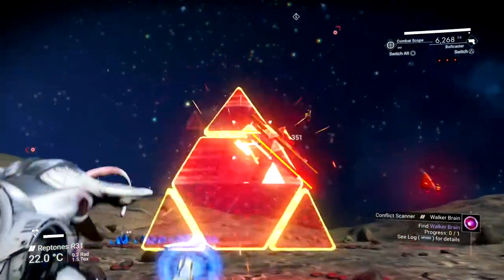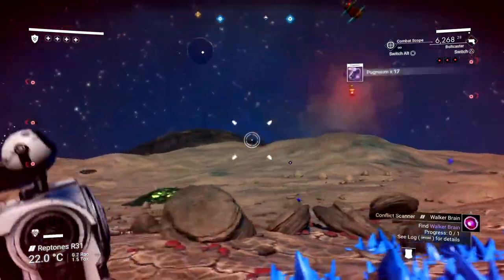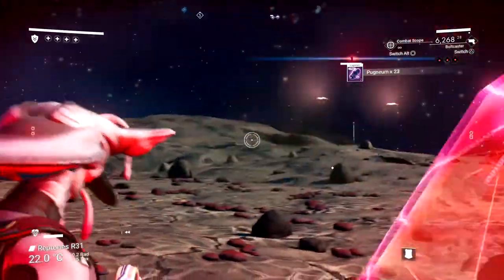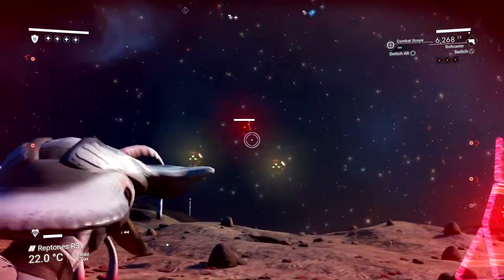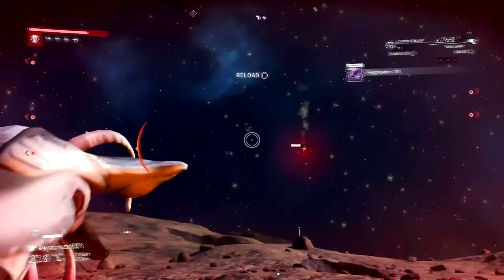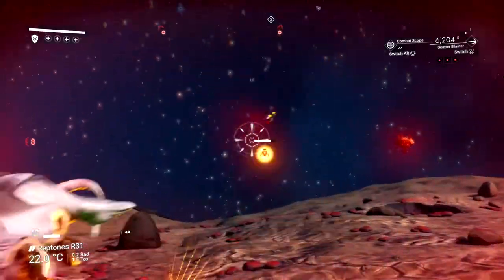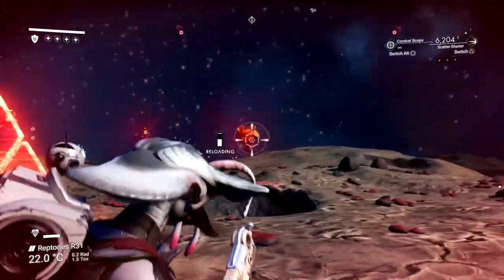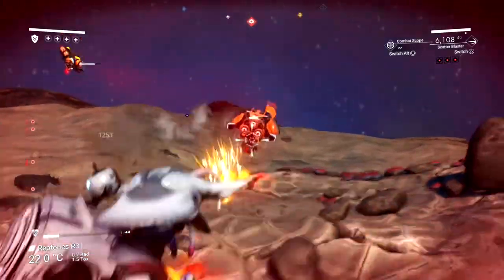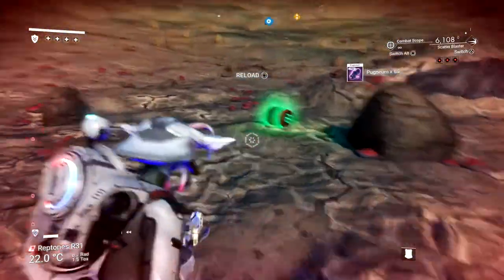Once you get to this planet, you can start by either shooting the sentinels or, like you saw here, I had Gravinoball on the planet surface so I just went ahead and picked them up. You want to start shooting the sentinels because they'll keep coming, and eventually you'll level up your wanted level — like in GTA — and you want to get to the fifth wanted level, that's when the walker comes.